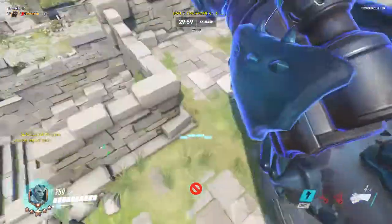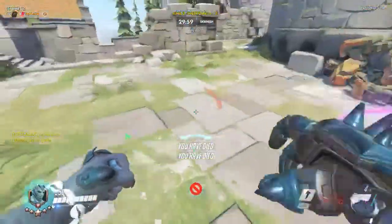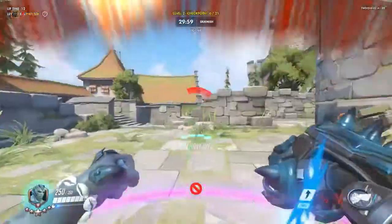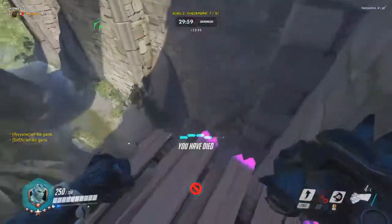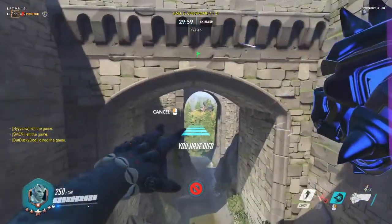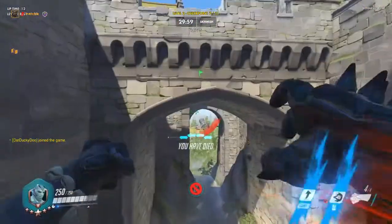And for this level, all you got to do is uppercut here, and then glide against this thing, and you will make it. Come over here — I will cut to when I get there. Okay, there you go. For this one, I like to come to the very edge right here — not there, but here. Jump, boost, uppercut, and you'll make it. I will cut to when I get there.